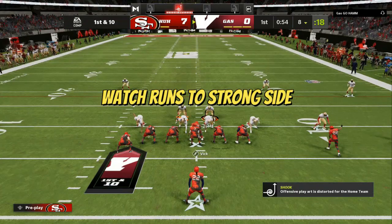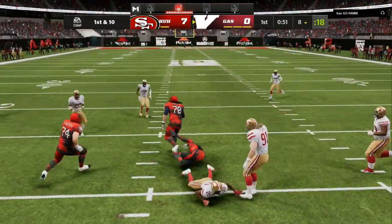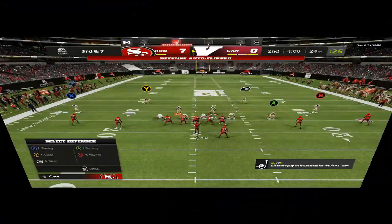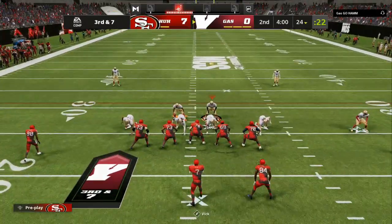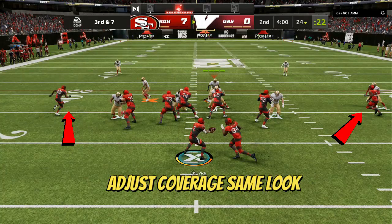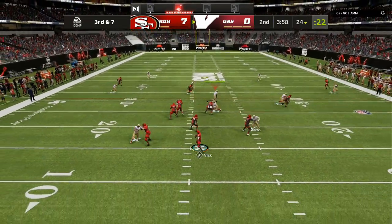Key number two: watch the runs to the strong side. You can see me jumping out there and making my opponent cut back. You have the force defender and then you have the cut defender. Here's a key adjustment — instead of blitzing, I'm going to man up the slot, and I'm going to man one of my linebackers, aka safeties, with the other person.